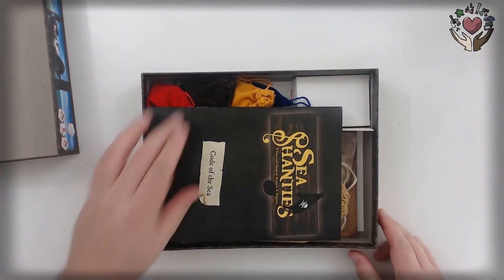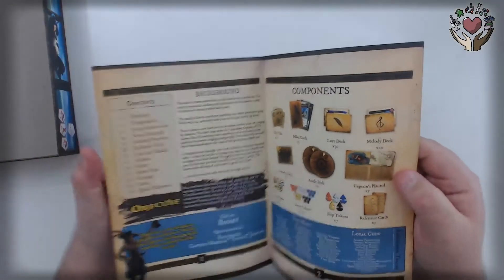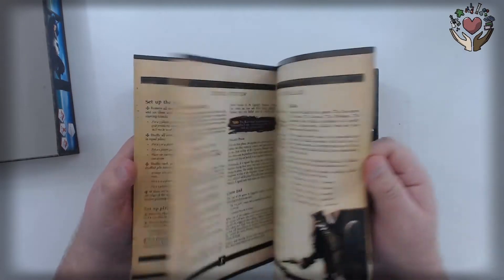Open up the box, take a look. So we got a basic rulebook. Got a little background about the story of the game. Really nicely done.